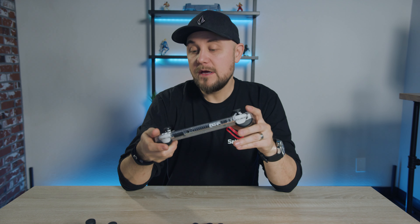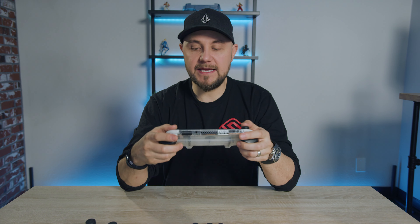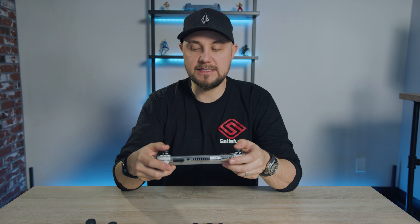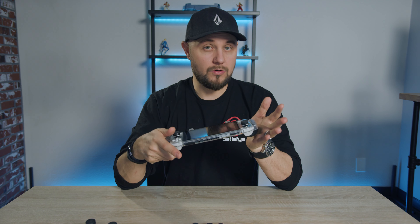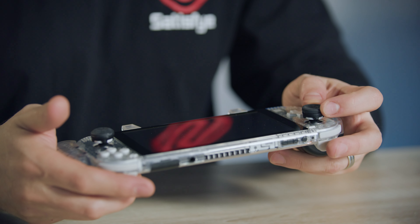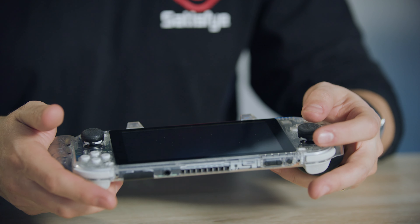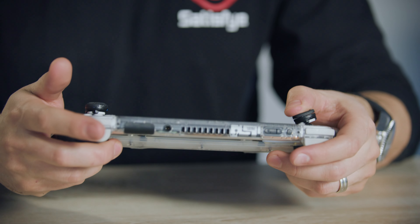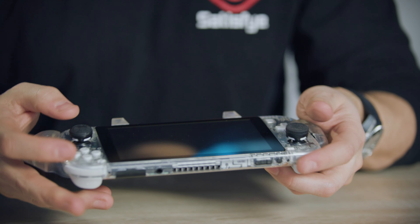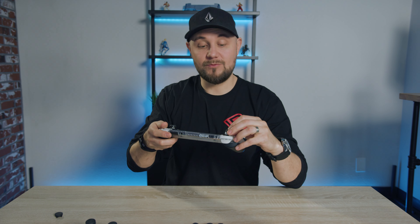Now let's look at the Xbox Series X, Elite, and Xbox One — they're all going to be the same configuration, which is my go-to: a swivel on the left and an extended notch on the right. For me, it's just perfect. What's amazing about these pads is they're so flexible — you can go from the extended to the standard based on your hand size and your reach. There are a lot of variables, but for me, whether I'm playing a first-person shooter or a third-person game, it's definitely this configuration.